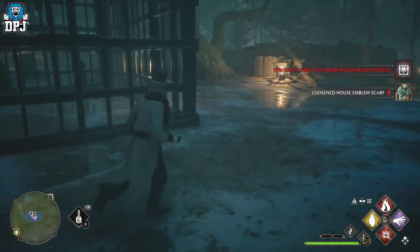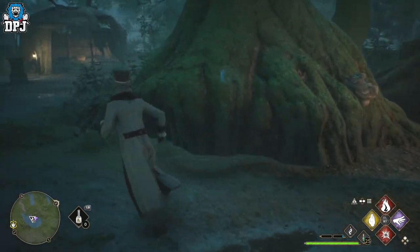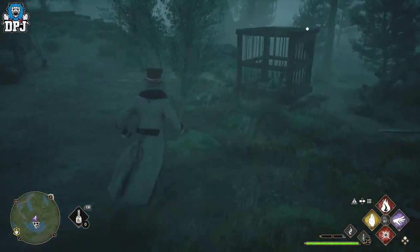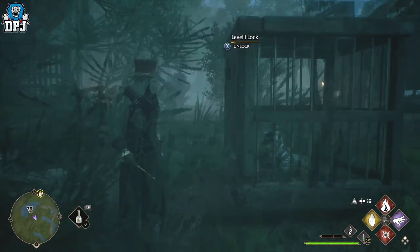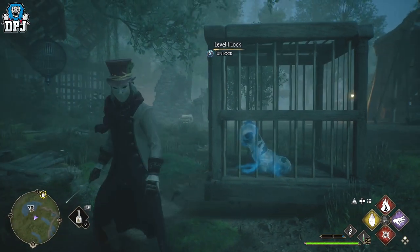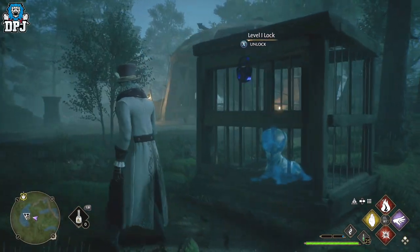If you pick this cage, unlock the cage, and rescue the mooncalf, it can bog out a later game quest because it's actually part of a quest. The problem is people are finding this cage early and unlocking it, so when it comes to doing a quest line tied to this cage, it bogs out when they get there. This means they cannot 100% the game.